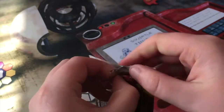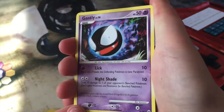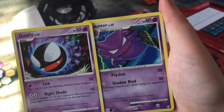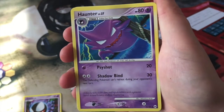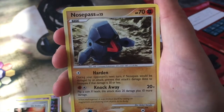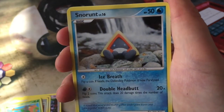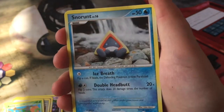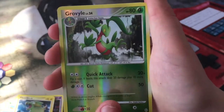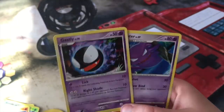Last pack, guys — hopefully it'll hold any Level X Pokemon. A Gastly! That just made the whole pack for me. A Haunter! This pack is my lucky pack — we got a Gastly and a Haunter, maybe we'll get that Gengar! Old Amber, a Nosepass, Dome Fossil, Burmy. A Claymation Snover — looks so cute. An Electrike. A Reverse Grotle — that is looking sweet. And a Hippowdon Rare. Because I got Gastly and Haunter in a row, that was a magical pack.